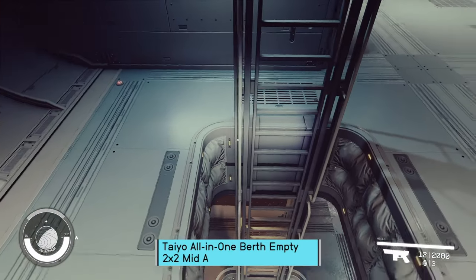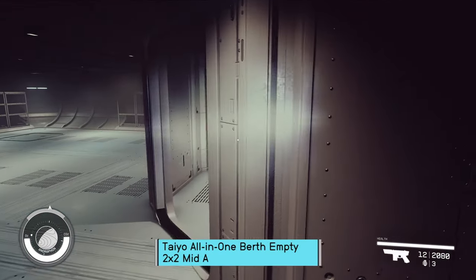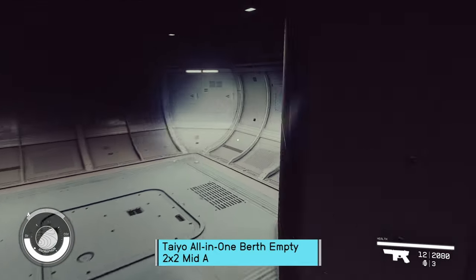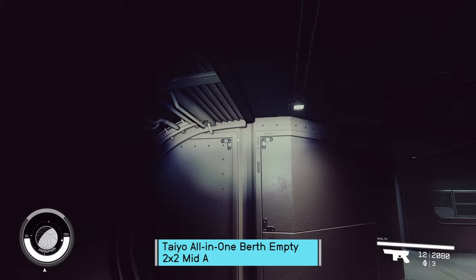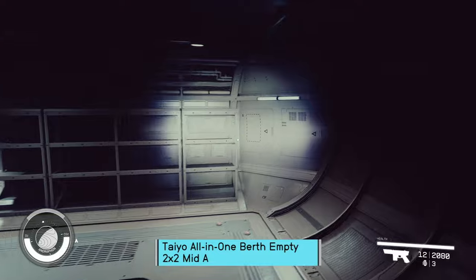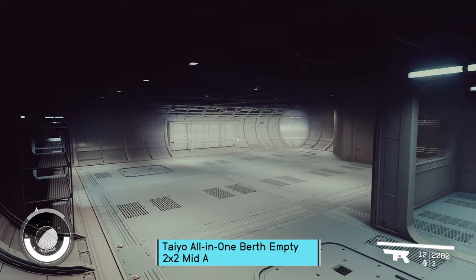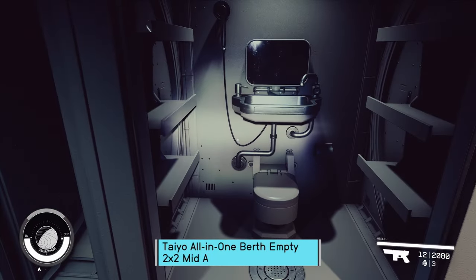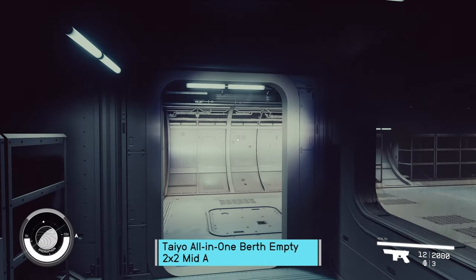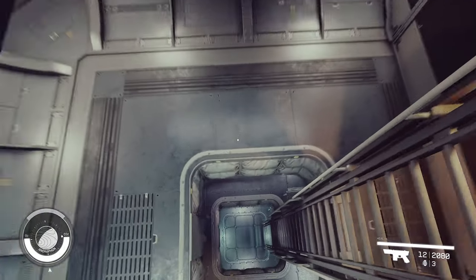Did they fix it on Tayo? Yep, it's not hovering there on Tayo, and they don't have the extra weird poster. Bunks are good. No random floating objects, no light over that area. Take that as good or bad depending on what you're looking to build. Galley does work. No drop-down overhead light, so again, good if that's what you want.